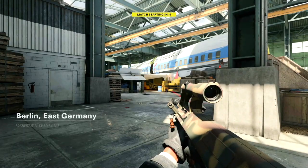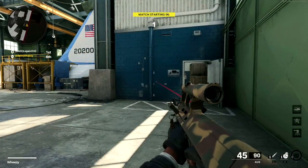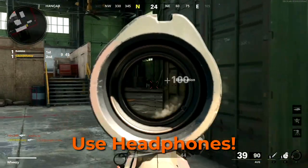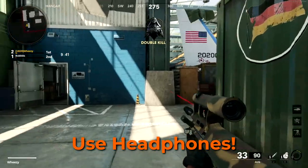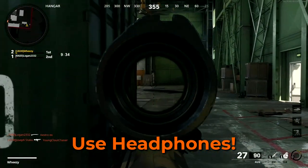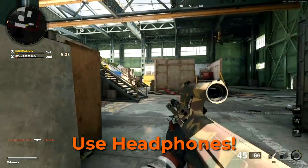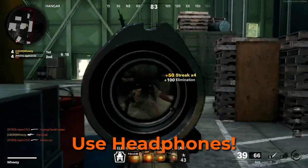The next thing to talk about is audio cues in free-for-all. This is an important part of every modern Call of Duty game, but especially free-for-all. If at all possible, you need to get yourself a decent pair of headphones. You can find decent ones that will help you for not too much money these days. It's really helpful to be able to hear enemies approaching and their footsteps, especially in free-for-all where people can definitely get the drop on you if you're not careful. If you don't have headphones, try to have your volume up loud enough to hear footsteps, ideally with some kind of surround sound for directionality.